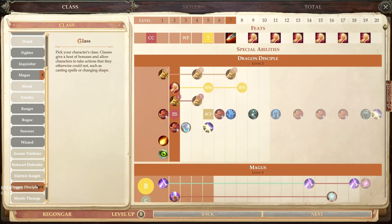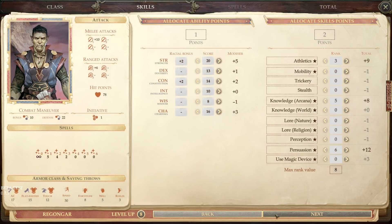Another level of Dragon Disciple. We'll put the extra ability point into Dexterity since he's currently only wearing light armor — it will give him a little extra AC and I don't like leaving an odd number. We'll max out Arcana here and put the rest into Athletics. We'll need someone like Octavia in the party to cover the Arcana knowledge skill.